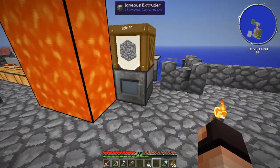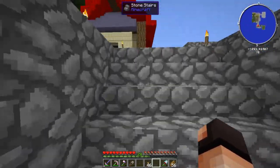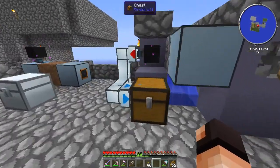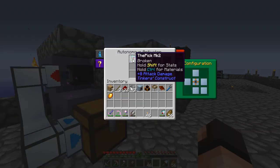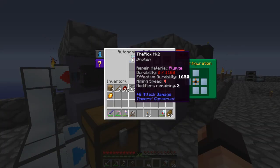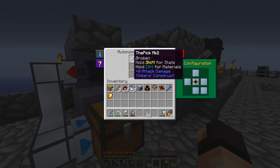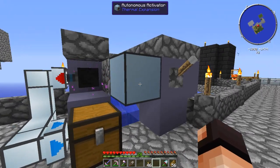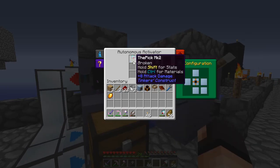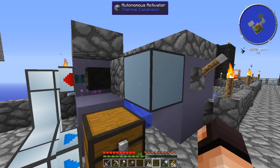The reason I moved it over here is because I need access to the igneous extruder in today's episode. I realized after the last episode that I was really complicating myself with this whole system. This pick has worked alright for the most part but it does require two uses to get it back to 70-80% durability. It's good for breaking cobble but if you want to get gravel and sand it's not very fast at all.